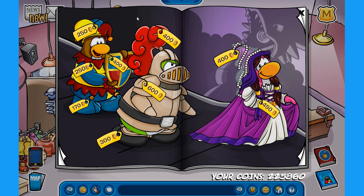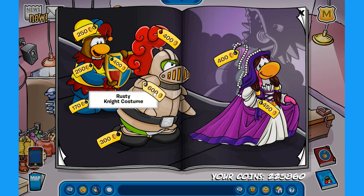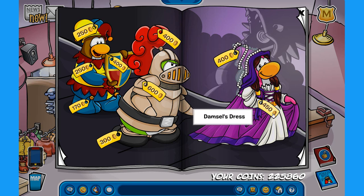Let's move to the next page, which has a lot more medieval costumes. We have the Village Jester Hat for 250 coins, the Layered Maroon Outfit for 400 coins, the Village Jester for 250, and the Village Jester Shoes for 170 coins. In the middle we have the Rusty Knight's Helmet, the Rusty Knight's Costume, and the Rusty Plated Shoes. On the right you can find the Damsel for 400 coins and the Damsel's Dress for 450 coins.